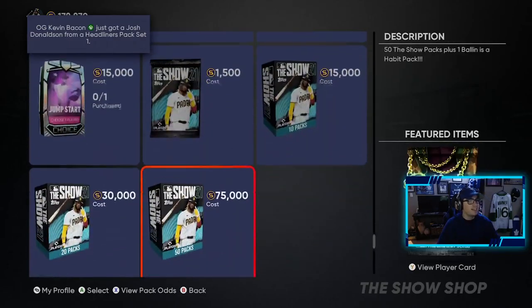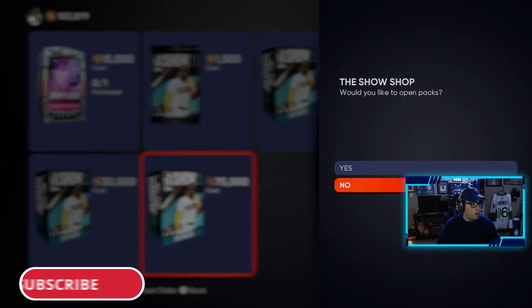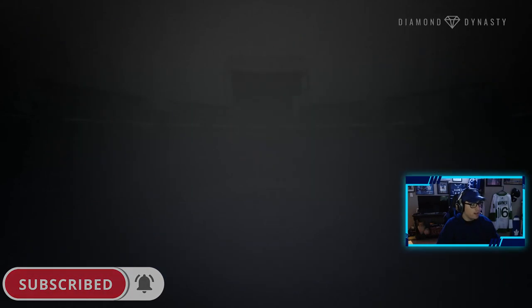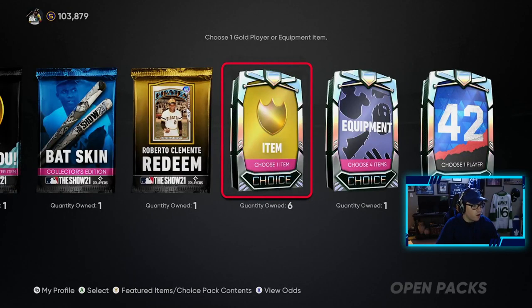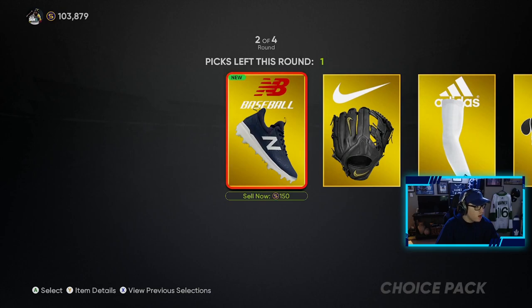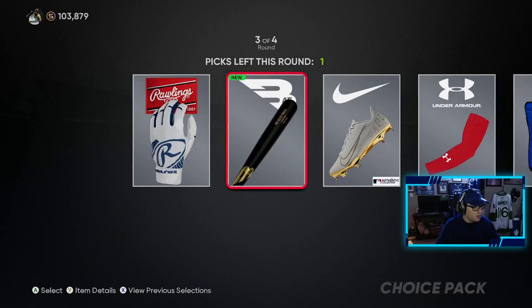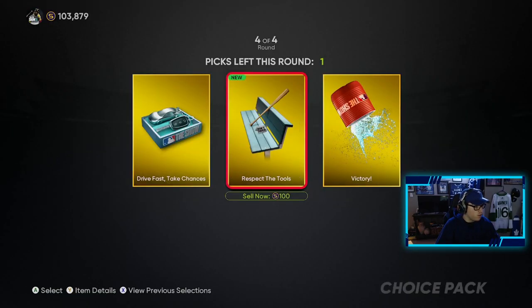We are going to buy the 75,000 stub bundle so we get 50 packs out of this. There we go, we have those loaded up. So we have 60 packs to open including the pre-order ones. Starting off with the equipment packs — the 21 Show one looks pretty sick, some gold equipment, and some regular equipment too.